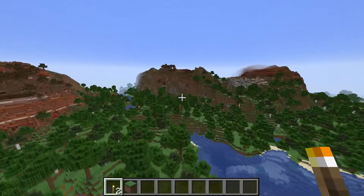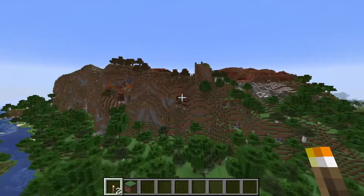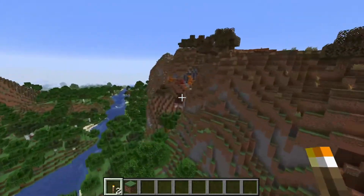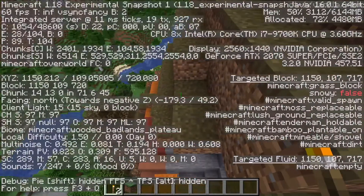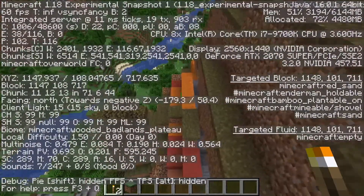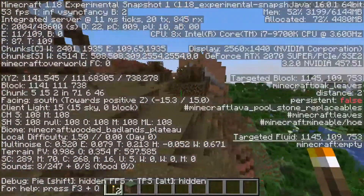And some more of the bugginess that comes with it — because you can see over there, there's more savannah clay spawning even though I don't think this is a savannah. It's a wooded badlands, so it does kind of make sense that it's here.